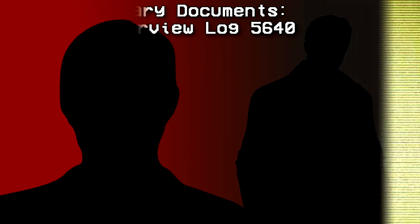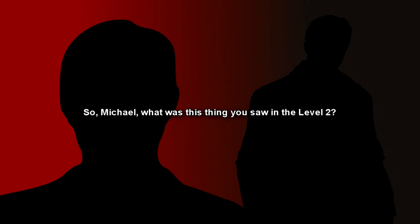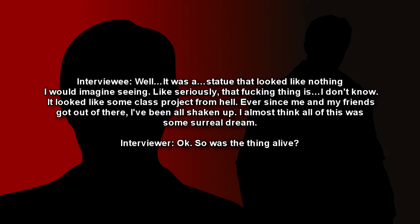Supplementary Documents: MEG Interview Log 5640, December 14, 2020. David Robinson and Michael Jones. Begin interview. So, Michael, what was this thing you saw in Level 2? Well, it was a statue that looked like nothing I would imagine seeing. Like seriously, that thing is... I don't know. It looked like some class project from Hell. Ever since me and my friends got out of there, I've been all shaken up. I almost think all this was some surreal dream.